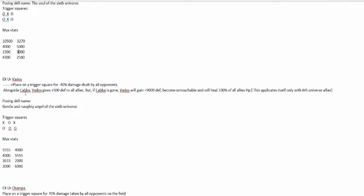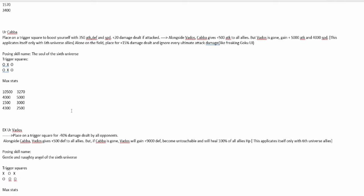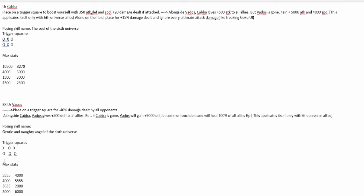You are EX breaking Vados — arguably the best figure in the game, certainly top 5 — and you want to EX break that. Let's see what we can do with UR Vados. Minus 40% to all damage dealt. Alongside Kabba, Vados gives 500 defense to all allies, but if Kabba is gone, Vados will gain 9,000 defense, become untouchable, and will heal 100% of all allies' HP. This applies to only Universe 6 allies. Universe 6 is going to be the best deck — you just throw the new Califla in there, a couple of them, Kabba and Vados, and you're done. She's also got top left trigger square now as well.